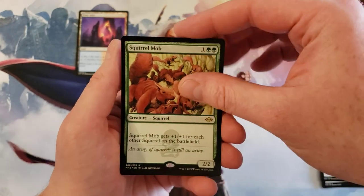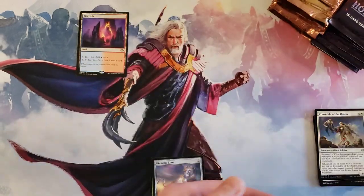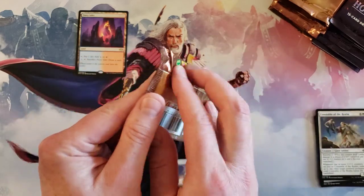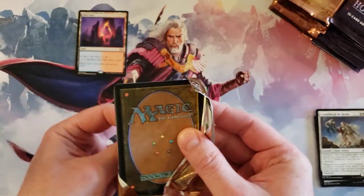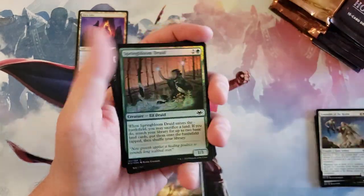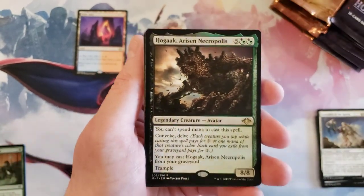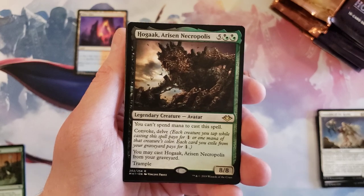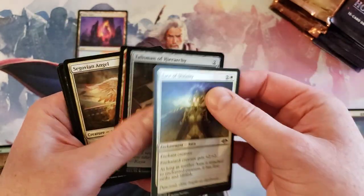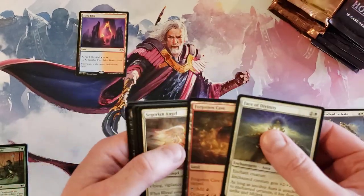Constable, Squirrel Mob for our first rare, and Diamond Lion — inauspicious start to Modern Horizons 2. Let's go back to Modern Horizons 1 and kind of see who wins. We got a foil Spring Bloom Druid, that's pretty cool, and Talisman of Hierarchy — OG version. That's a good uncommon, right?